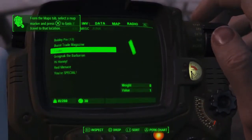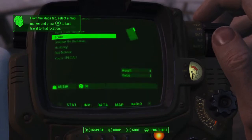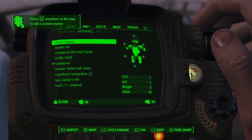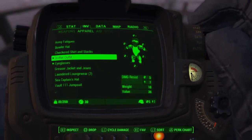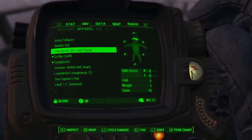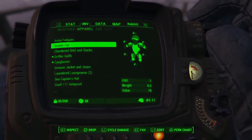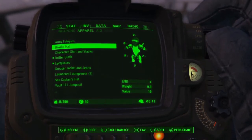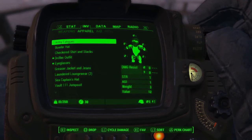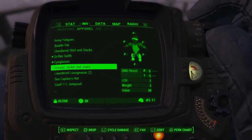Hold up here. We need inventory. We need some better equipment. Now the drifter outfit's probably the best thing we got defensively speaking. Checkered shirt and slacks gives us some charisma but it's not protective at all. We've got a bowler hat which increases endurance, strangely enough. Army fatigues which increase strength and agility. They all have their purpose. Greaser jacket offers a little bit of defense but not much — increases luck. So everything has its purpose.